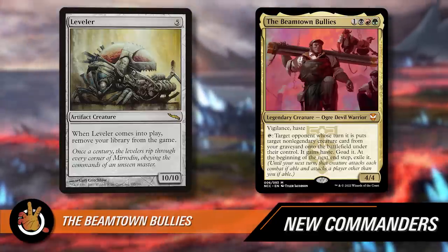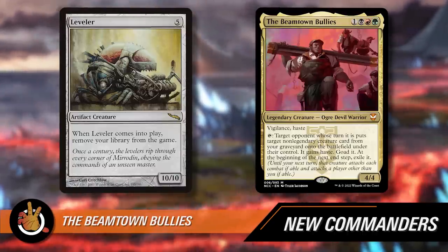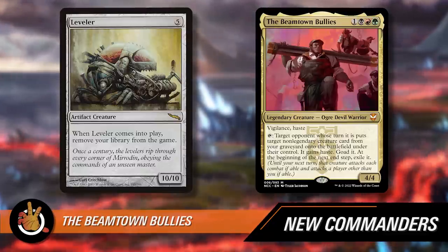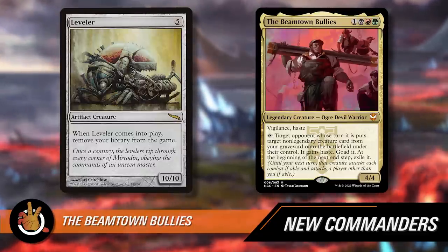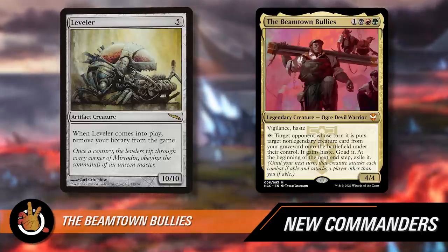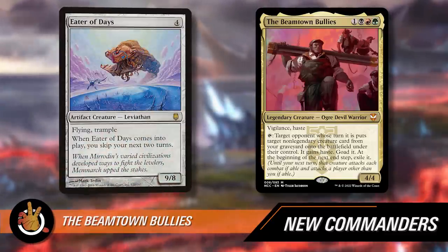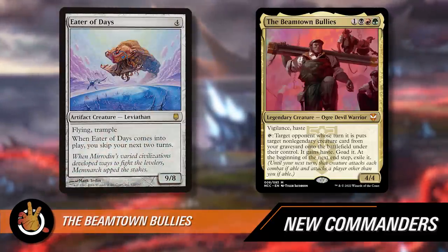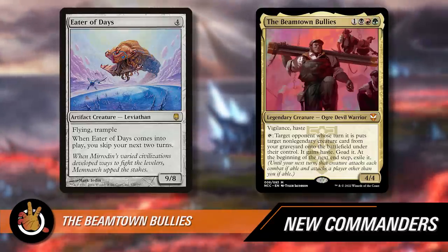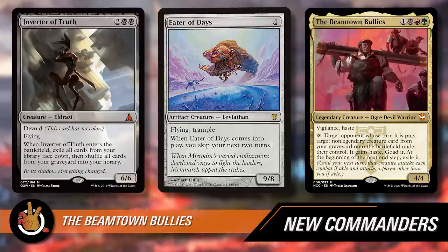If your opponent has to draw a card after receiving a Leveler, they basically lose the game. You could even give them Eater of Days, which makes them skip their next two turns. Or Inverter of Truth, another version of Leveler. Soul Gorger is a six-six trample nightmare that brings opponents to one life on entry — combine that with a Lightning Bolt or a pinger and they're dead. Entomb and Bury Alive can get your targets into the graveyard faster.